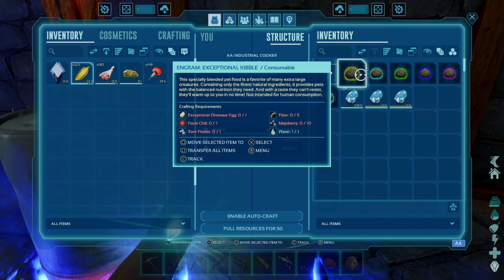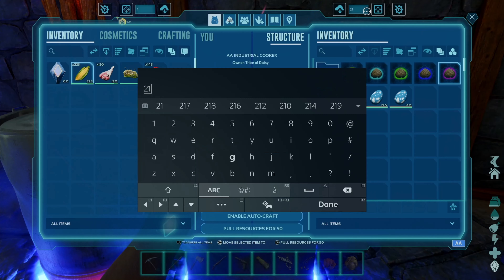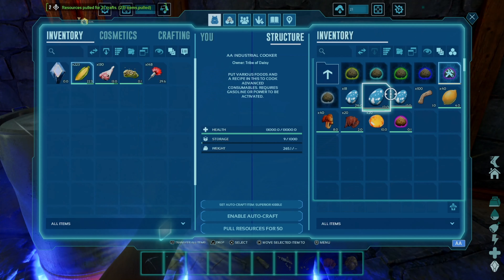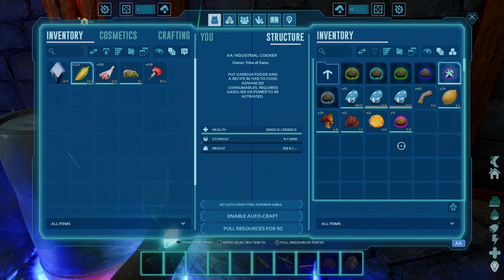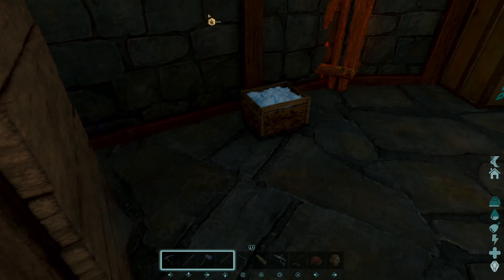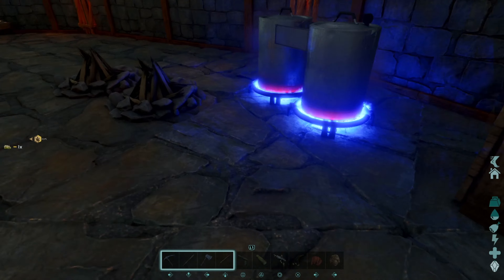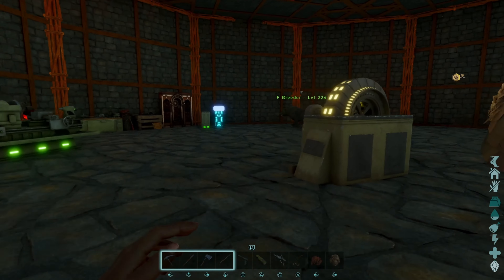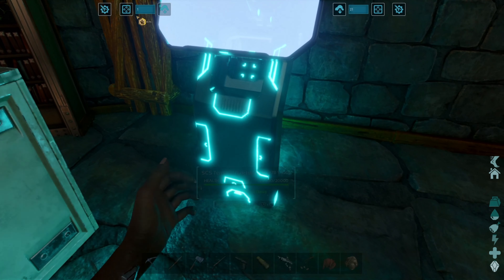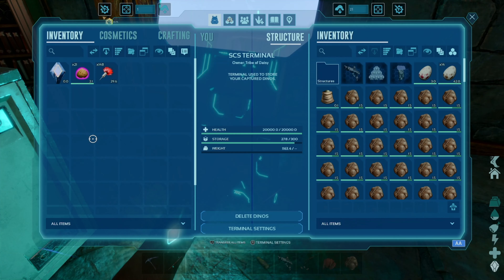We got 21 of those - let's see if we can make 21 of this kibble, that would be amazing. Look at that, we can! Well, that's going to make this other stuff obsolete I think. We'll take the kibble and go, and make sure that this thing is still generating eggs. Unfertilized egg generation - perfect.